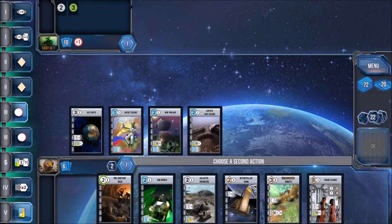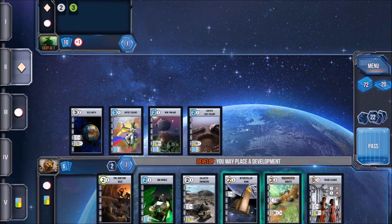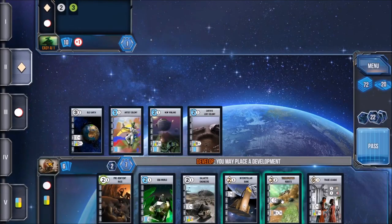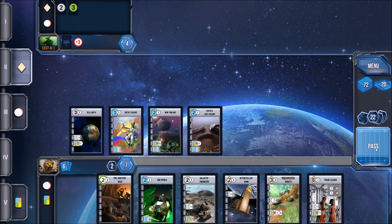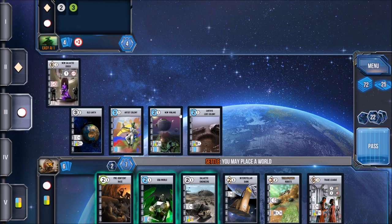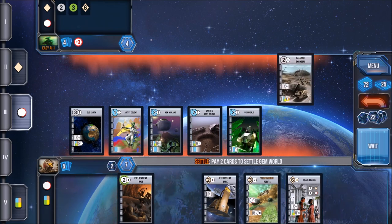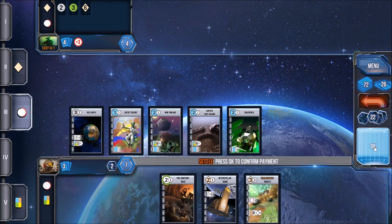The kicker is that not all phases are going to be available every single round. There are five phases in all, but you're not going to be doing all of them. The first phase is exploring, the second is developing, the third is settling, the fourth is consuming, and the fifth is producing. Depending on what phases people pick in secret, only maybe one or two of them may be available during any given round.